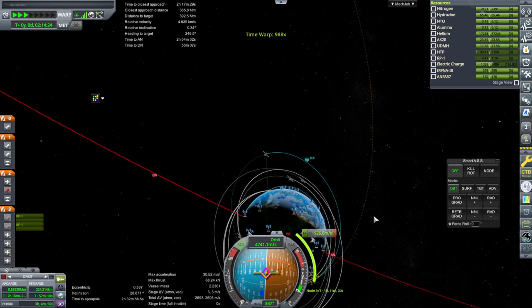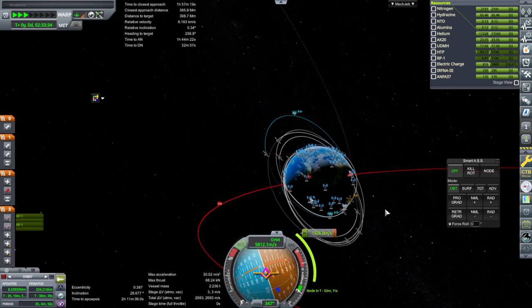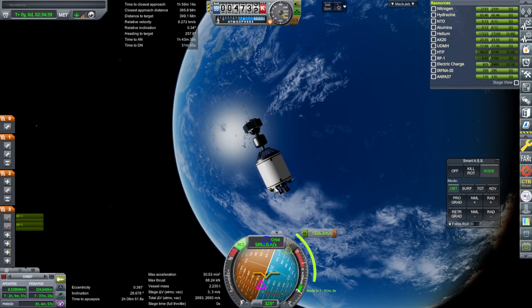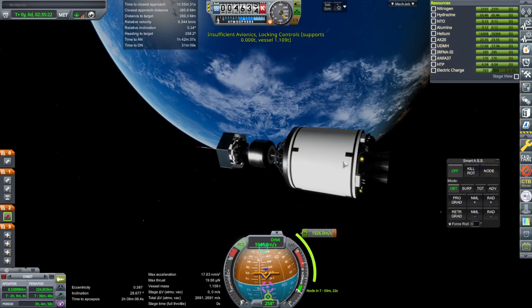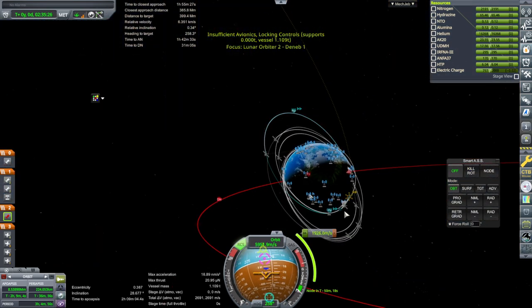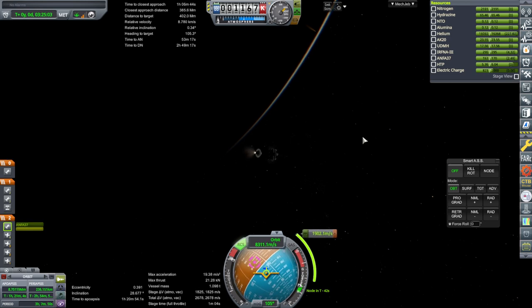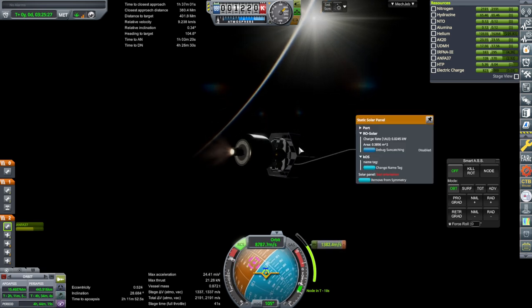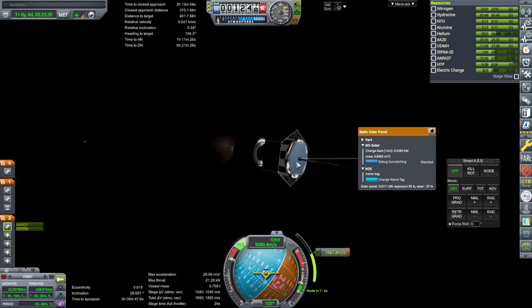We'll try the thing we did before — point at the node, spin up, then decouple this off. Okay, separation. Summing up to the node, we are recharging now. Activating the avionics. Solar panels: 57% wear. 57% wear — somehow it's worse and worse, this one too.